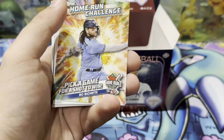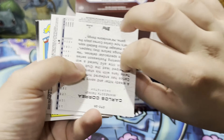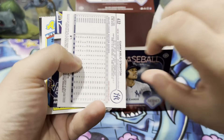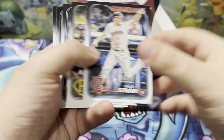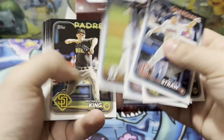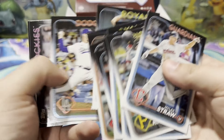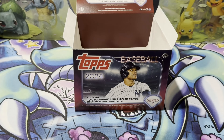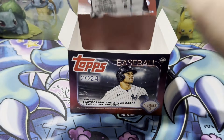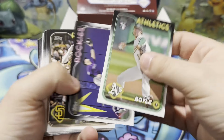Bo Bichette Home Run Challenge, Carlos Correa, Stanton Rainbow, Max Effort, Acuna, Pache. Final two packs here in the opening, and we have our two silvers. Still looking for our auto.